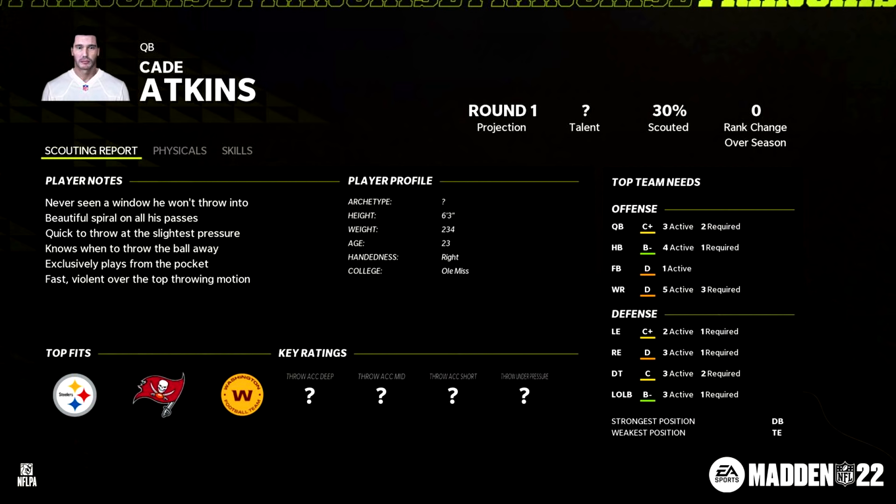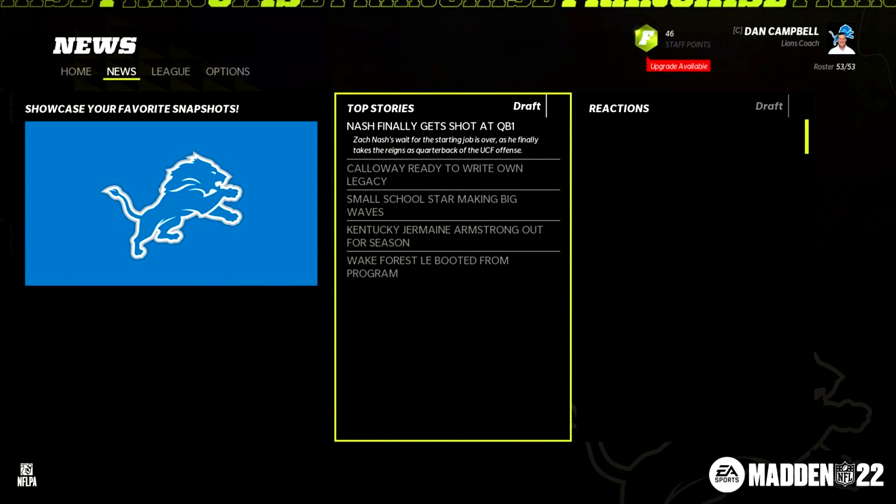I do like the addition of the top fits spot, showing you what teams could be looking at this player as well. And then there are key ratings, which are currently unknown. Next, we have a story where another quarterback is going to be working his way up the draft board — this is Zach Nash — and we get the draft story of him becoming the starting quarterback for UCF.